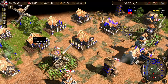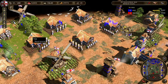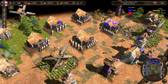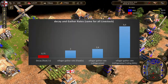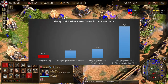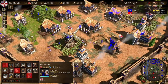The base gather rate for villagers on livestock is 2 food per second. You can improve this gather rate with two cards: the Refrigeration upgrade, which increases food gathered from all sources by 20%, and Fulling Mills, which improves the livestock gather rate by 300% — meaning your villagers gather four times as much as before. You also have to consider that livestock are counted as animals and decay at a rate of 0.75 food per second, which affects the value you get.